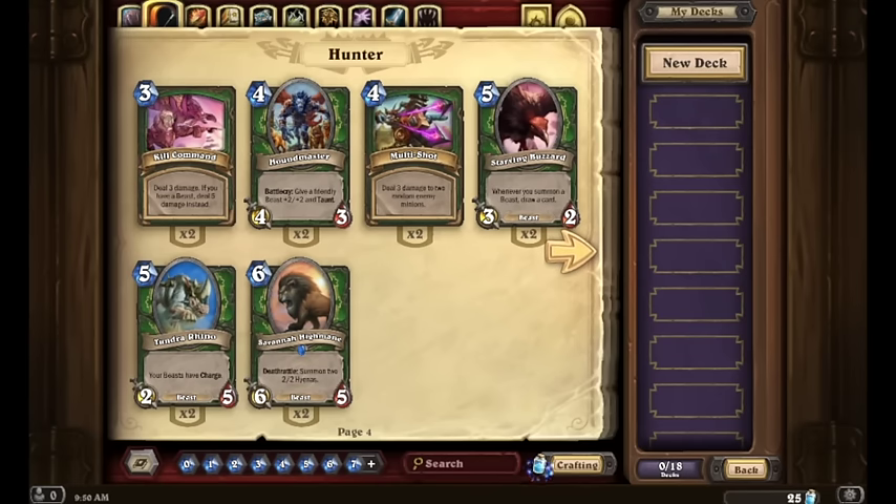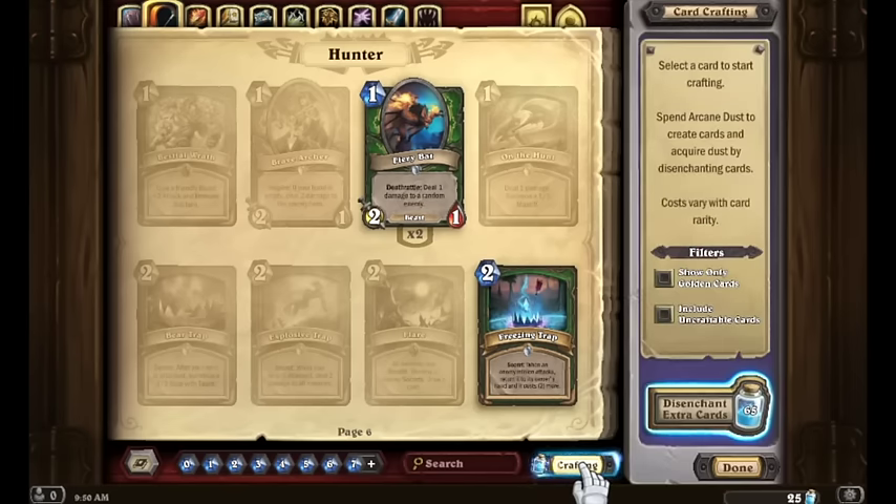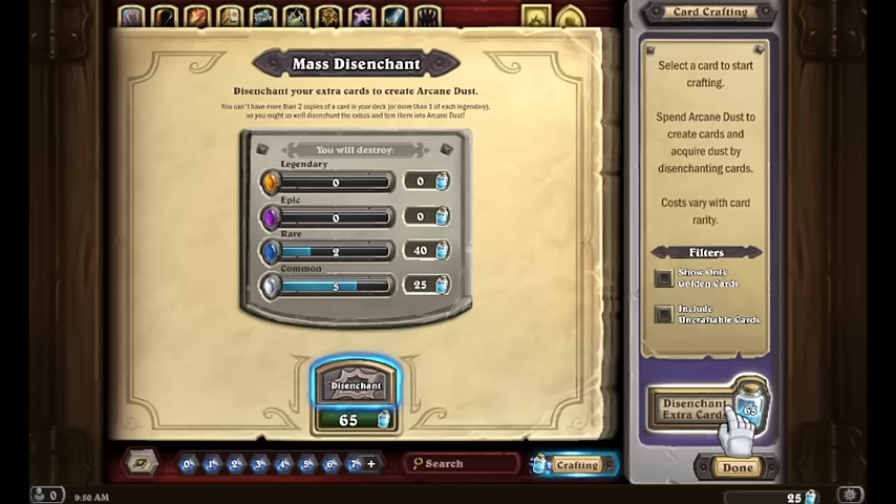Here's the first thing we're going to do. We're going to go to crafting and get rid of any extra cards we have. I'm going to go to the disenchant extra cards button. For new players, here's a very important button — I would highly encourage you: always dust stuff as soon as you can, unless you expect there to be a nerf or some balance change coming up, which are pretty rare, especially considering the massive wave of nerfs Blizzard just did.